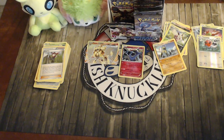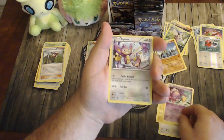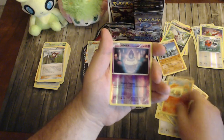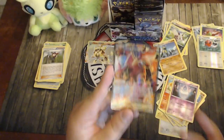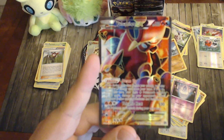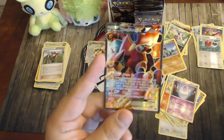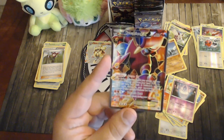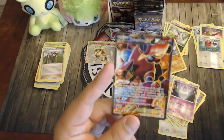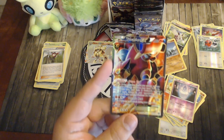Pack nine: Fletchling, Mareep, Drifloon, Aipom, Larvesta, Anorith, another Ninja Boy, Rapidash, reverse Litleo, and our first EX — a full art Volcanion-EX! Volcanion's ability is Steam Up: once per turn before your attack, discard a Fire Energy from your hand and your Basic Fire Pokémon's attacks do 30 more damage. With four Volcanion you can discard four Fire Energies for up to 120 extra damage, powering up your Fire attackers significantly.